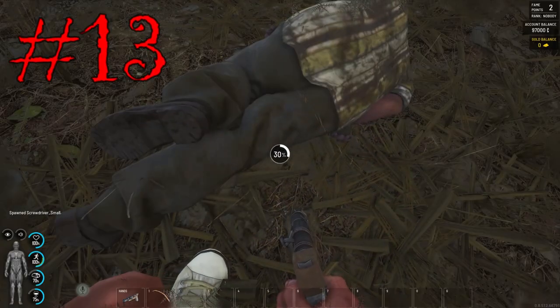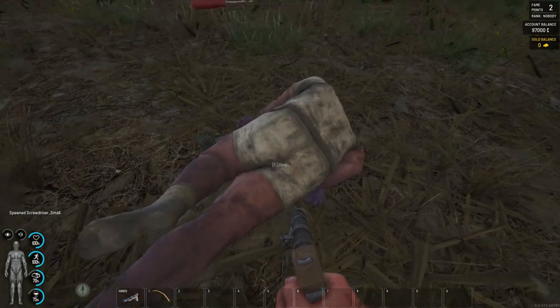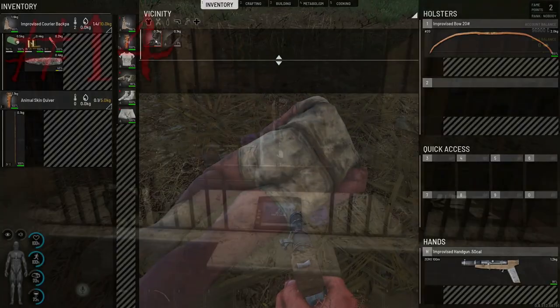Tip number thirteen: if you need screwdrivers, kill puppets and loot them. They can spawn them often — sometimes just one use — but a one-use screwdriver is better than none. I have found most of my screwdrivers since .85 wiped through puppets.